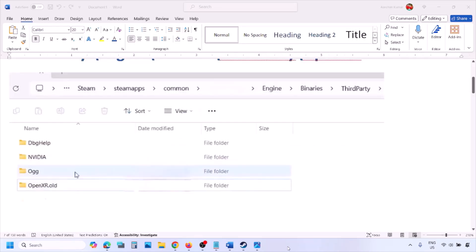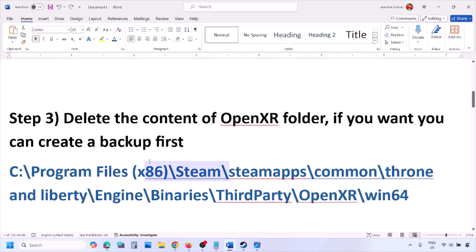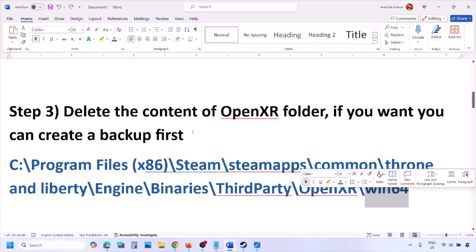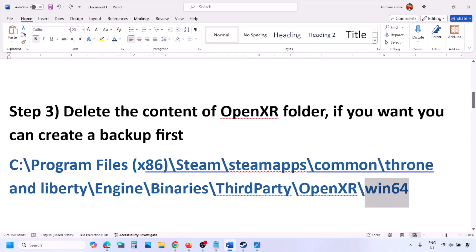The next step is to delete the content of the OpenXR folder. Go to the same location, open the OpenXR folder, and you will see the Win64 folder. If you want, create a backup first, then delete the content of the Win64 folder.